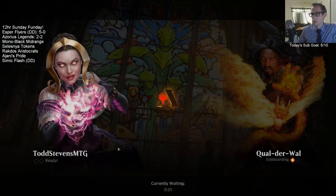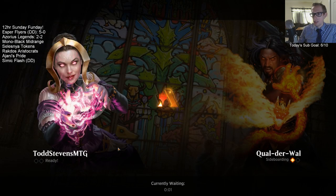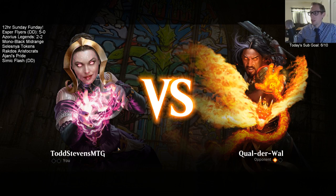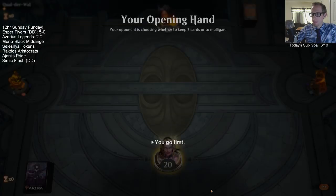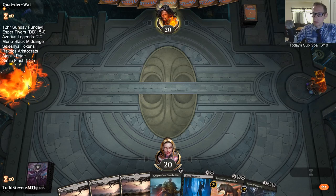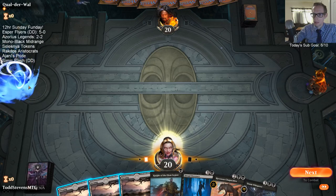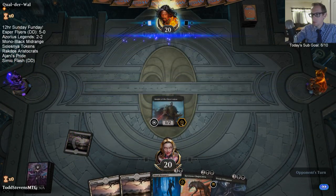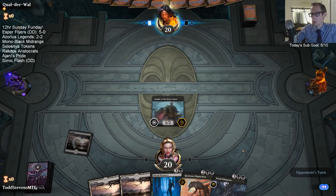I'm just going to bring in the Noxious cards — the Noxious Grasp things that kill green and white stuff. Getting rid of a Cast Down and the Eldest Reborns. More lands, we got three. We'll see if we can draw a land — there we go, Noxious Grasp. On the draw I'm probably going to take out the Knight of the Ebon Legion, but I wanted them on the play.